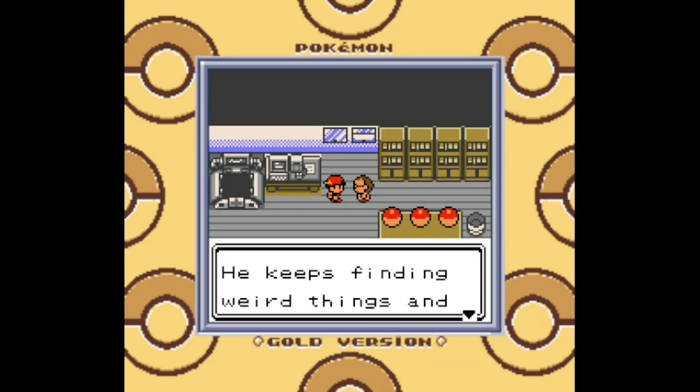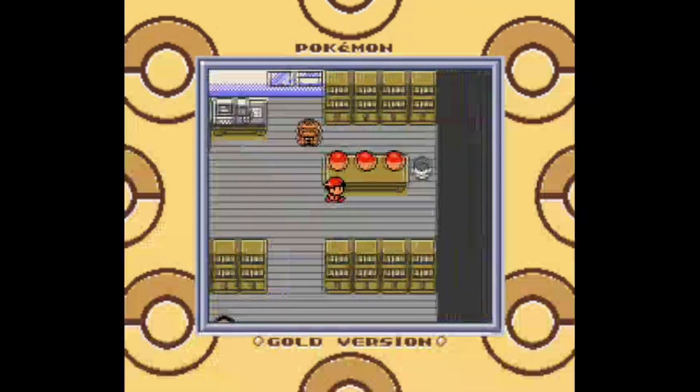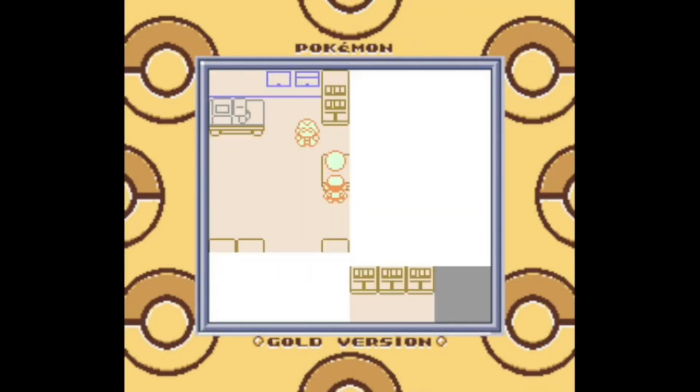We're talking to the professor of this game, Professor Elm. You can tell he's a professor because he's named after a tree, just like Oak. Does anyone out there know why Professor Elm was not in the intro cutscene to this game? Instead it was Professor Oak, like in the original generation. He's so bland that even the game designers didn't want to put him in the intro cutscene.